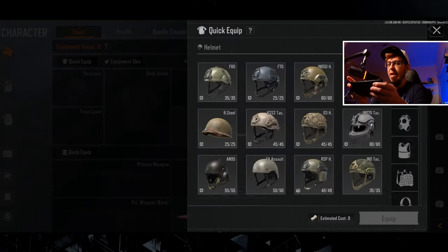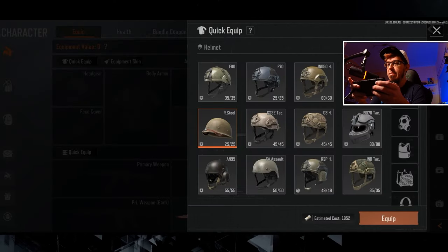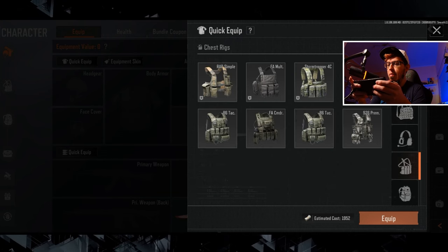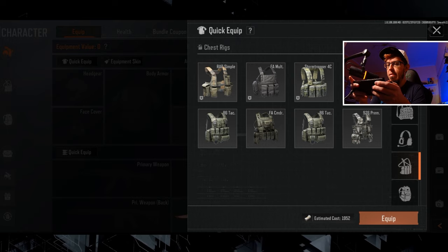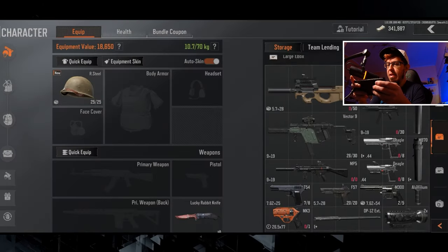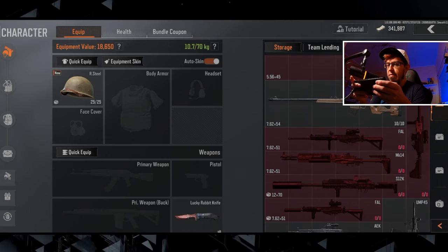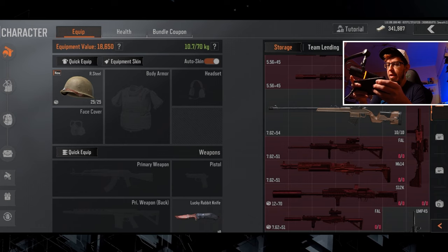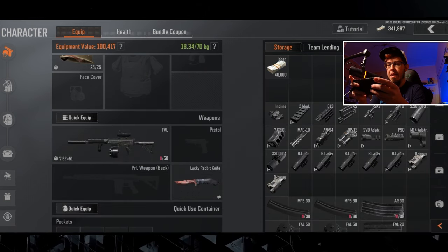All we're going to need is a retro helmet, just for fun. No armor, no headset, just a chest rig — pick a decent one. No backpack, you don't need that. Then select any of your fancy guns. You can go with an FAL, M4, or whatever. I'm going to quickly put one together. Here is my ATK FAL.